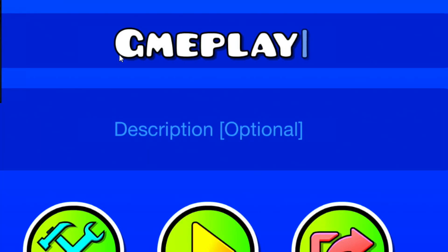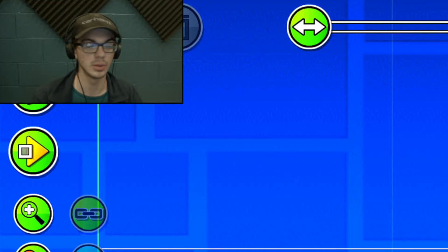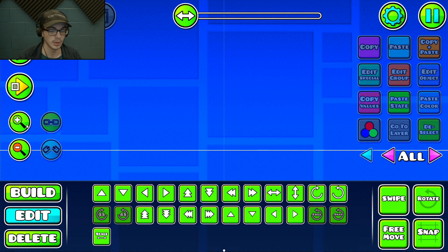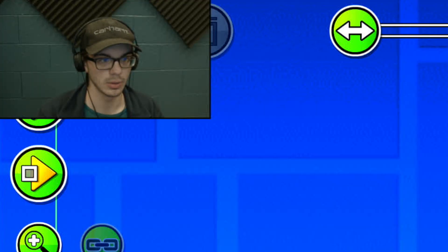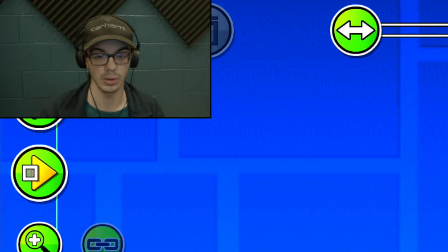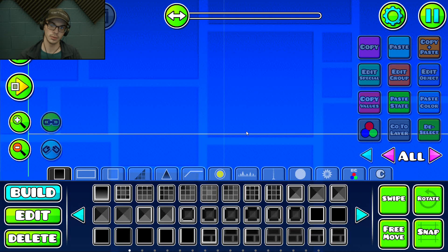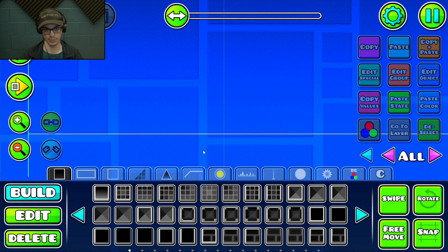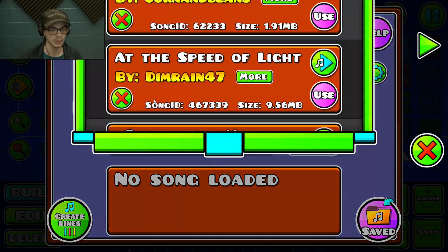We're going to open a level and do a gameplay tutorial. For today's tutorial we'll be doing basic gameplay and structuring for layouts. For easy levels you don't want them to be annoying — easy levels are something that most experienced players can beat in a couple of attempts. I have some star grinder friends and I hear them getting upset over things that happen in rated levels quite often.